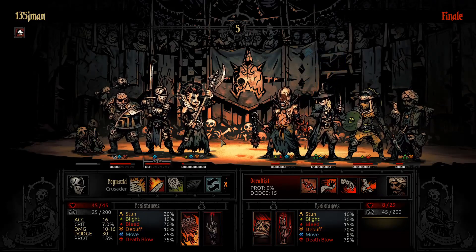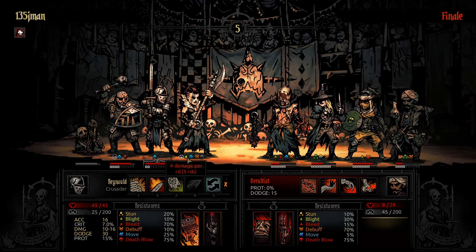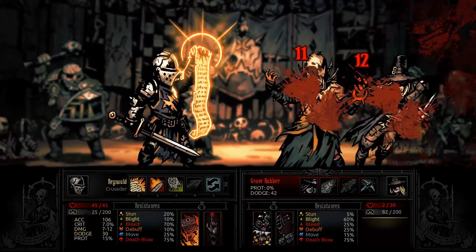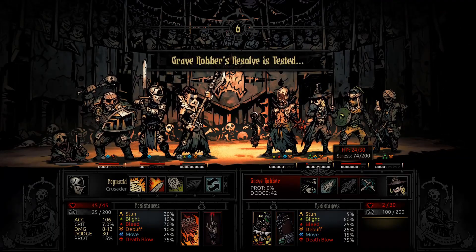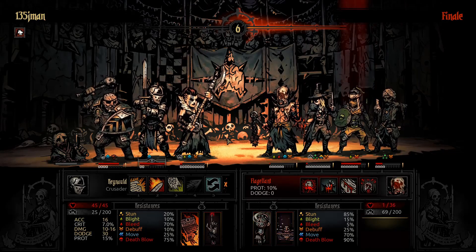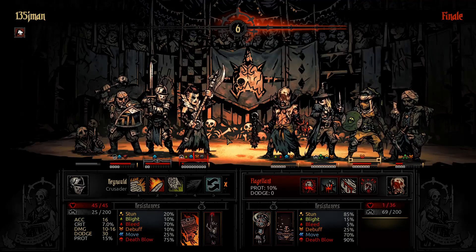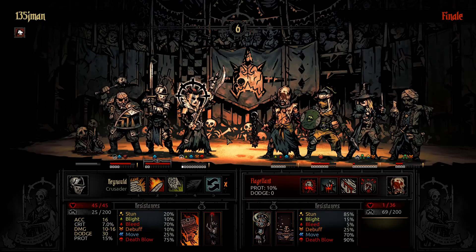My cursor goes weird when I go to the right side of the screen. Let's get that Celis going. Get our first Affliction — Irrational. Perfect. Irrational is just the worst one — you can do everything: refuse heals, pass, attack teammate, move forward, move backwards, attack yourself. All kinds of things.